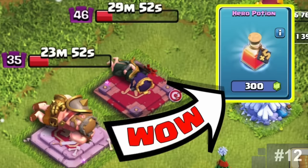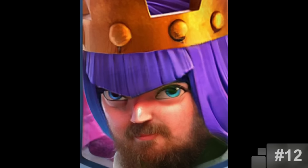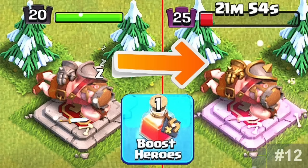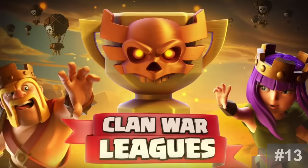Hero Potion. This magic item was confirmed by Darien to be community suggested, though I couldn't find any old concepts or posts on it, so it might have been a deleted post or something. Even though not exactly what the community wanted for the most part, this magic item for heroes is pretty useful for certain situations, and thanks to the community we have it.